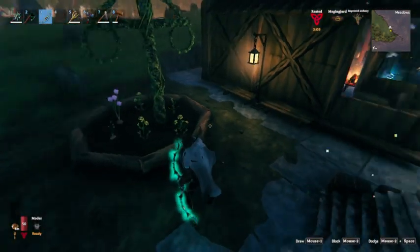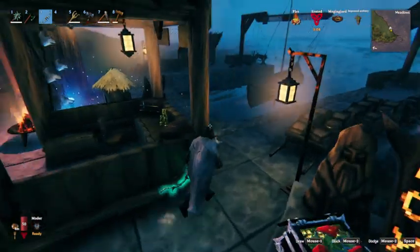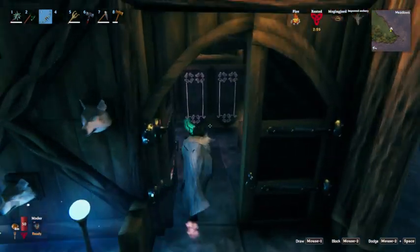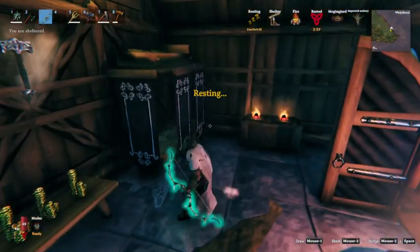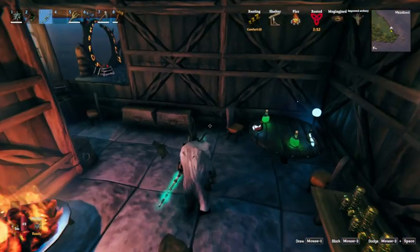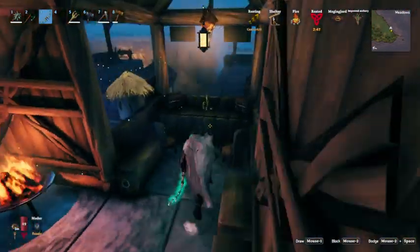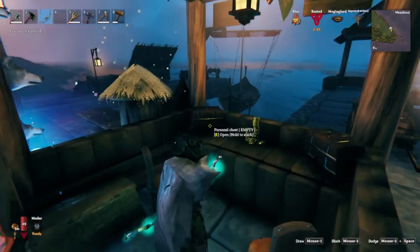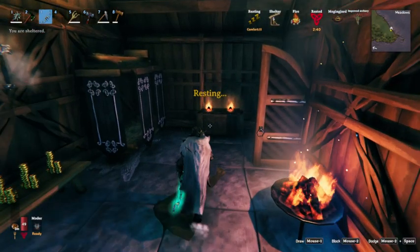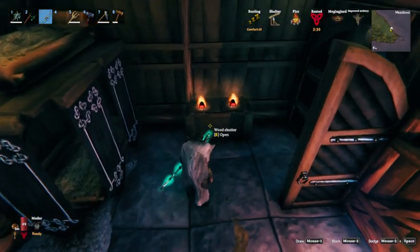We've got a nice little garden growing. Let me show you inside — it's not very decorative inside, but we've got almost like bunk beds for our two staff, a place for them to have a little drink and relax. And of course we've got their gold and their storage. Here comes the nighttime, so of course we've got places for them to sleep as well, and we've got a nice little cupboard in there.